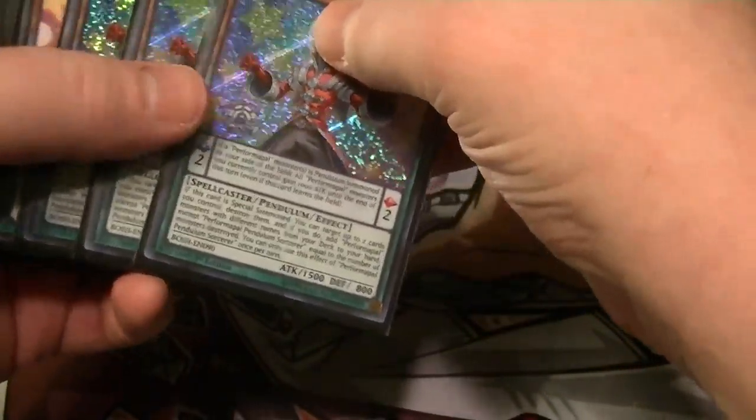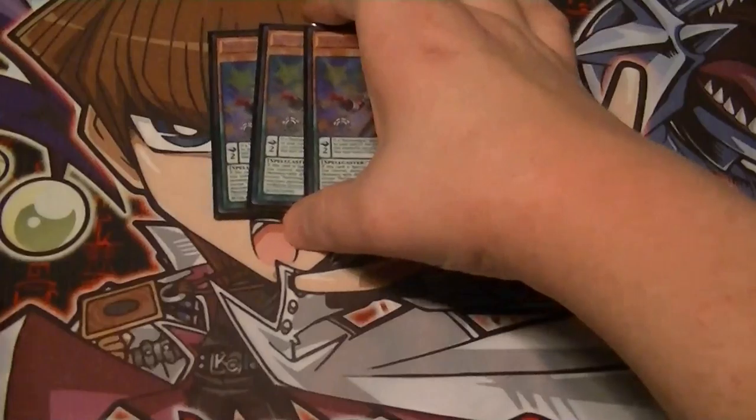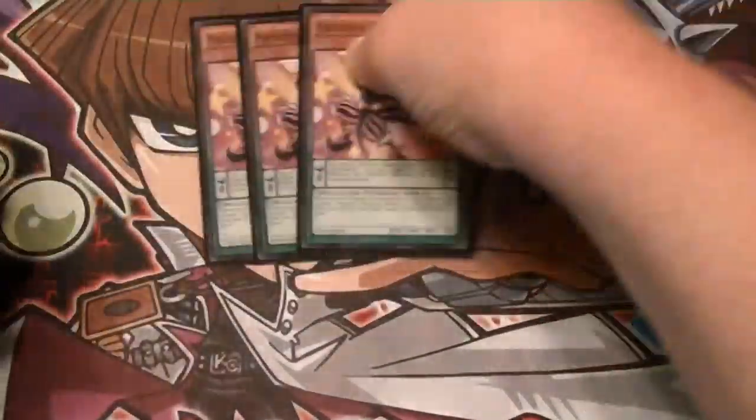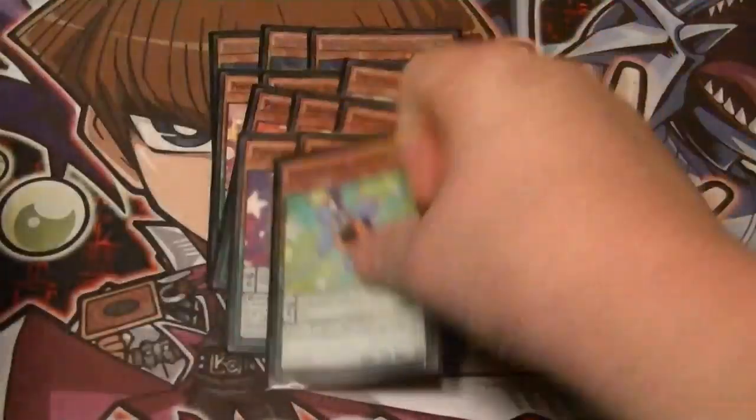So this is my version of Pepe, kind of what I took to regionals. Pretty much you know what this deck does by now. We got three Sorcerers, three Joker, three Monkey, two Lizard, one Turtle.